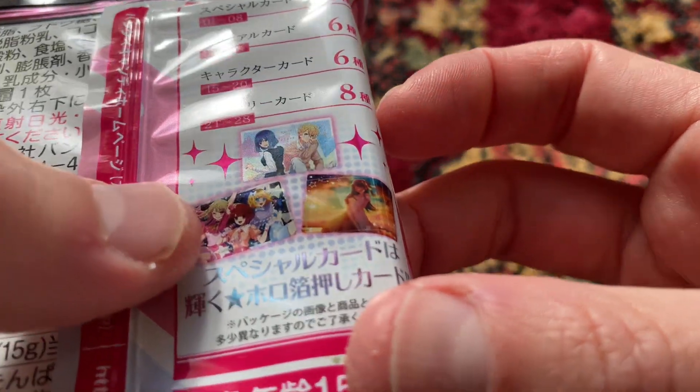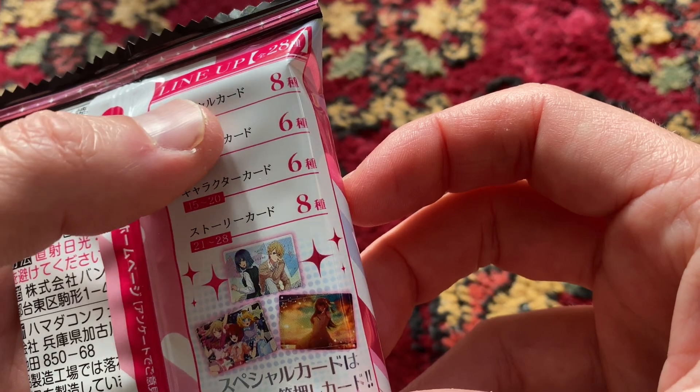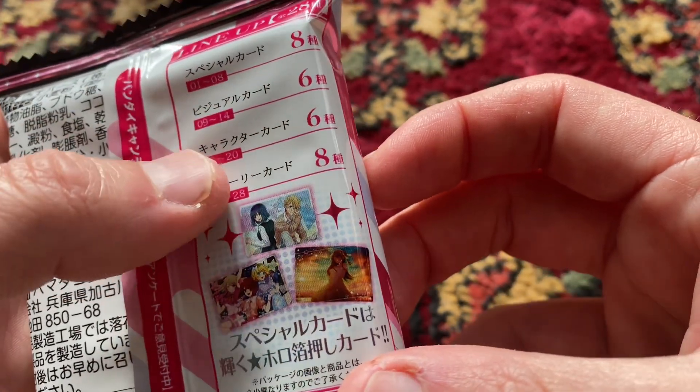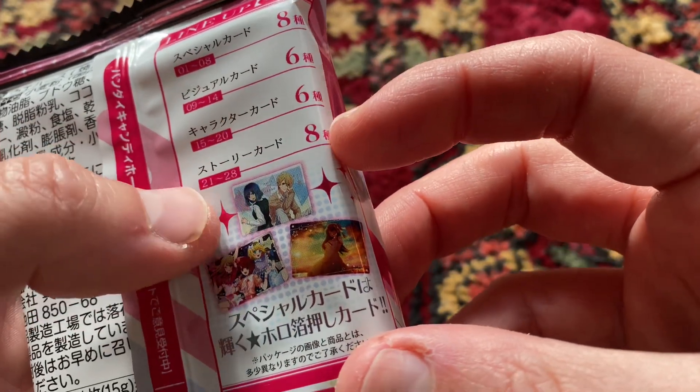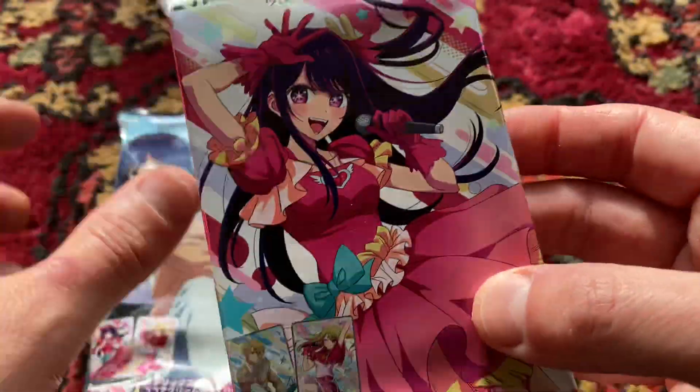Some of them are like character cards, some of them are like art cards like this. Very, very cool. There's eight special cards, six visual cards, six character cards, and eight story cards. Lots of different cards to collect — 28 different cards.